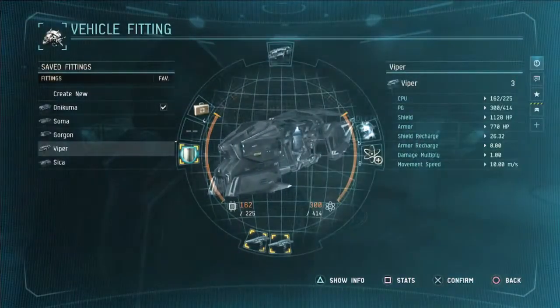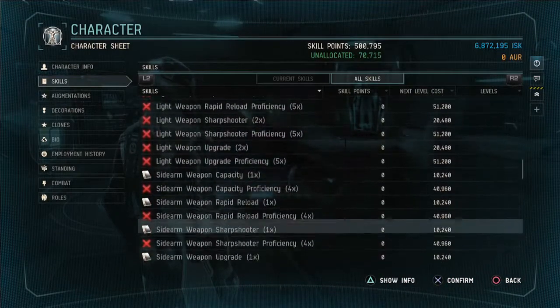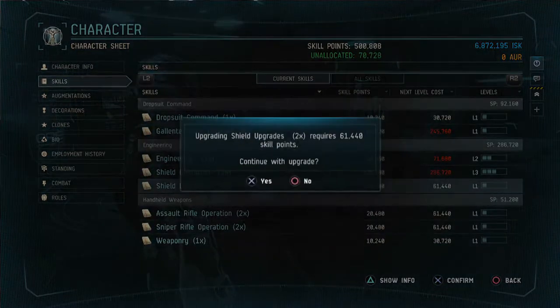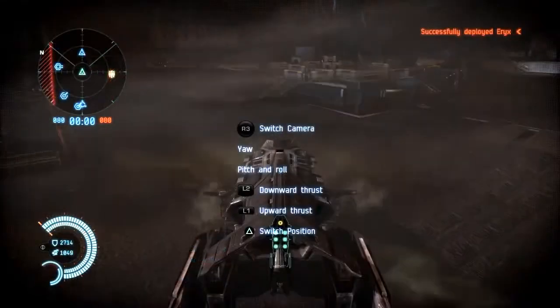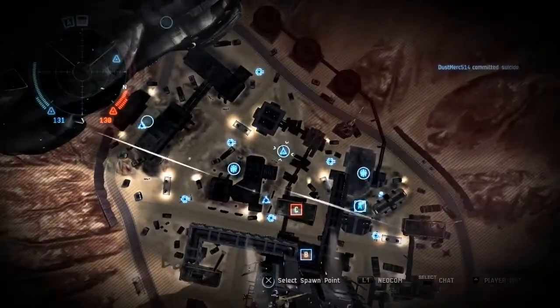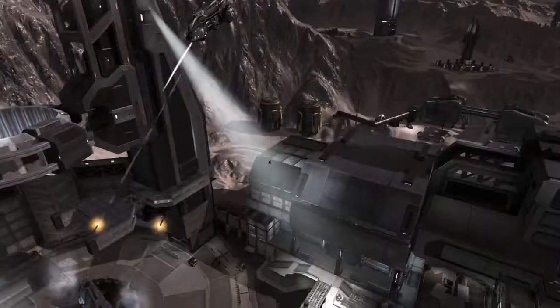Each player starts out using militia-grade vehicle hulls in each vehicle class. By advancing your character using skill points, you can unlock new and interesting vehicle roles. One particular example is the Logistics Dropship, which gives you the ability to spawn mercenaries straight into your crew bay right out of the box. This comes in handy when you want to call upon your teammates to converge on an important objective.